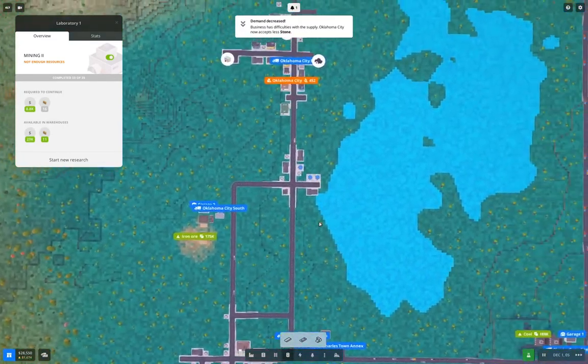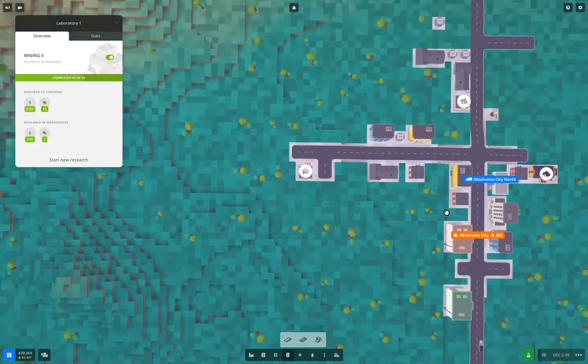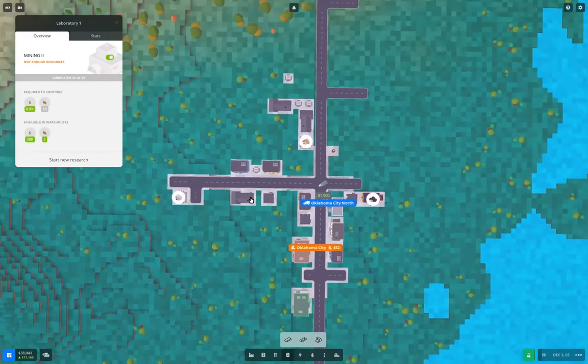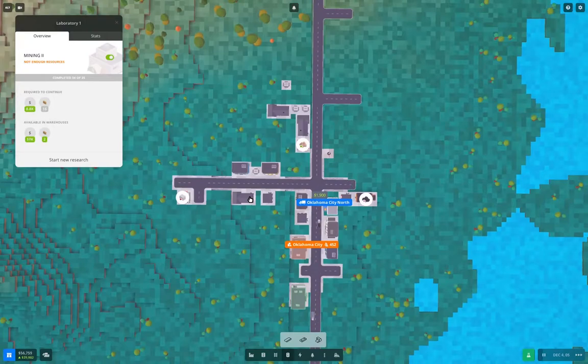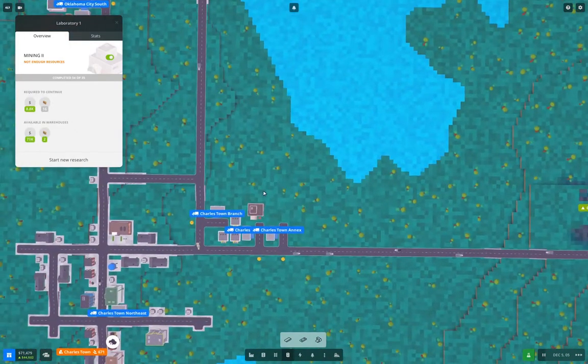This business is accepting less stone now, but we might just get the research completed soon enough to deliver stone to that business. We need two more deliveries here - one more should do it. When that delivery happens I'm going to pause the game, then select the new research.